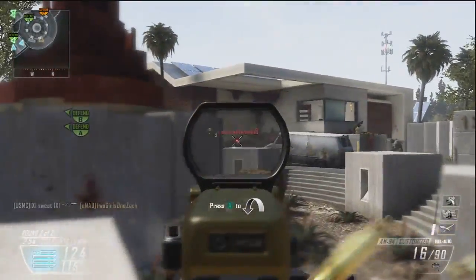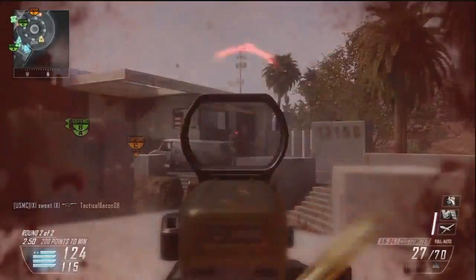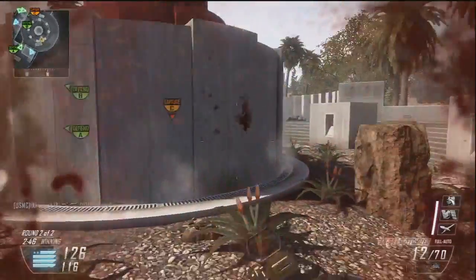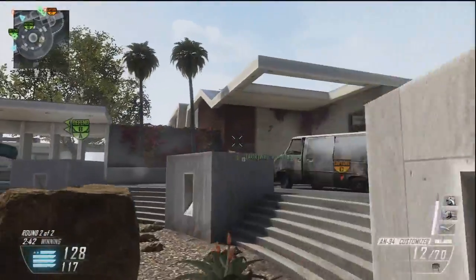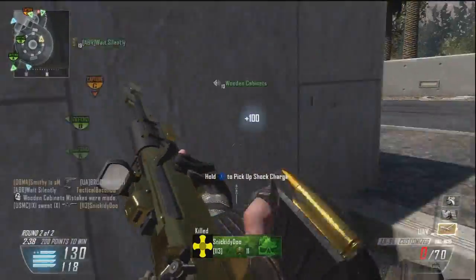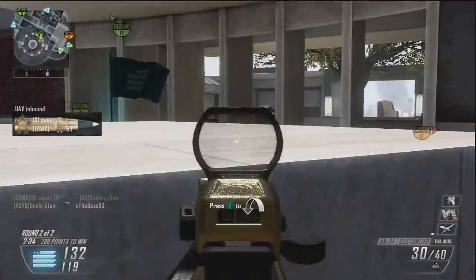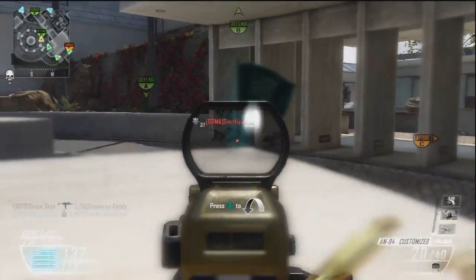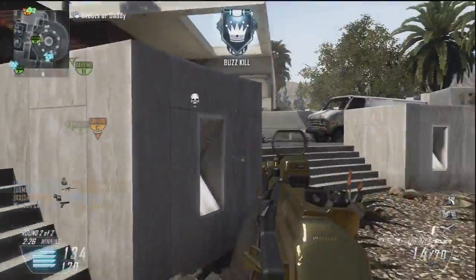Good evening everybody, this is Swit and welcome to what I think is one of the very first looks at the Gold AN-94 in Black Ops 2. Now the AN-94 is the very last weapon that you unlock in Black Ops 2 — it's unlocked at level 55 commander. I did do a video yesterday on just the standard AN-94 where I happened to get the swarm killstreak, which is also the last killstreak you unlock. Pretty lucky gameplay, that was an extremely quick TDM game and everything kind of fed right to me.